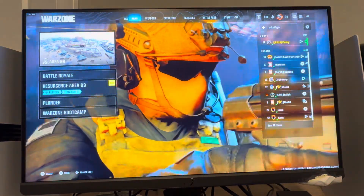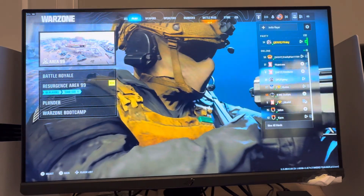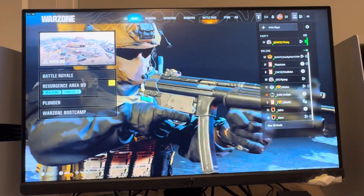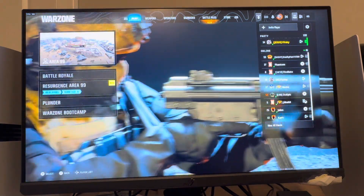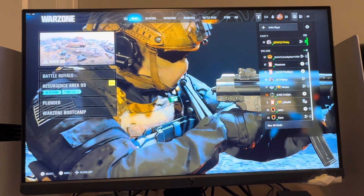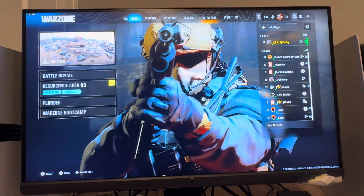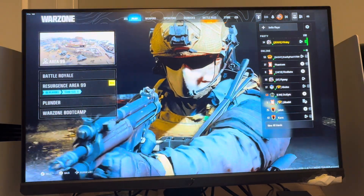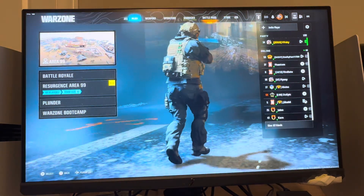Whenever you've made some crazy settings changes, haven't played the game for a while, there's an update, or you're launching the game for the first time, you're going to see in the top left that it's downloading all your shaders. Maybe something went wrong, your game isn't running right, or it's lagging, and you want to re-download your shaders — you can actually do so. There's a setting for that on the PC version of the Black Ops 6 version of Warzone.